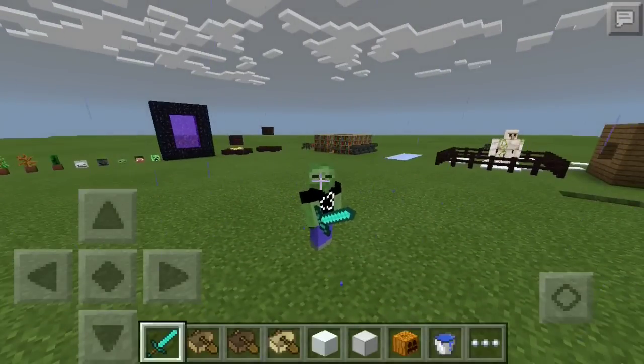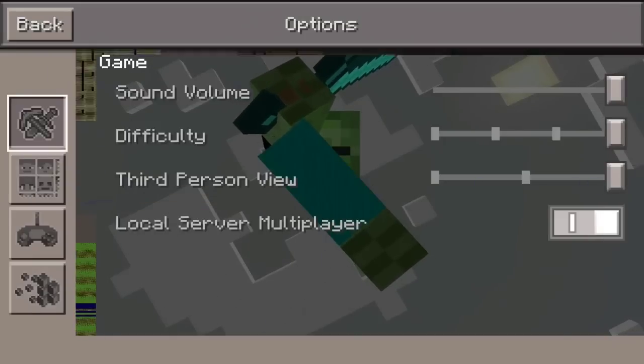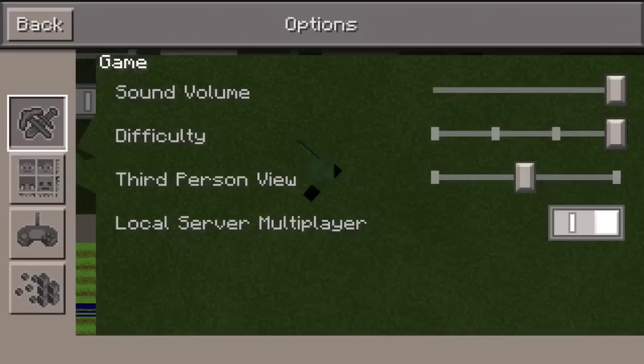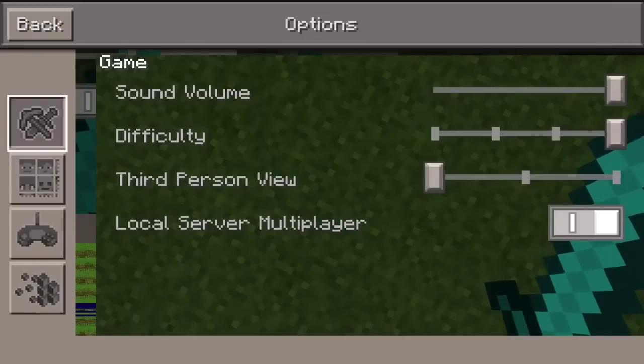One thing that I like that they added is the frontal view feature in this version. If you go to the pause menu options, you have the new third person — you can go from first person to third person to frontal view, which is absolutely fantastic.